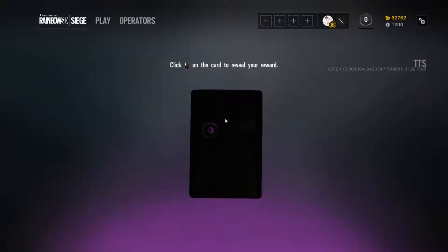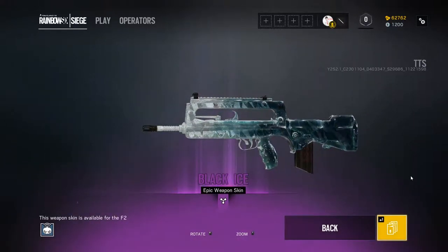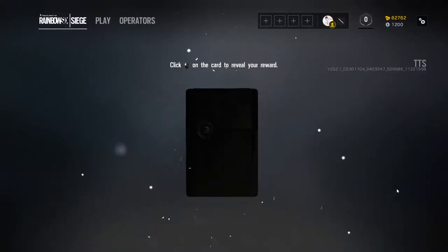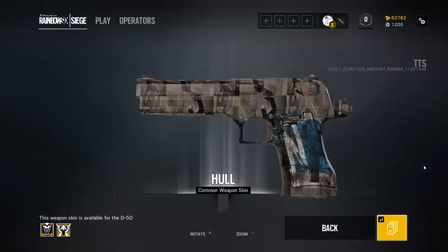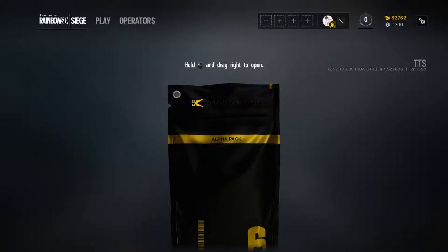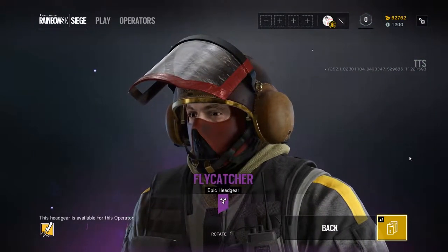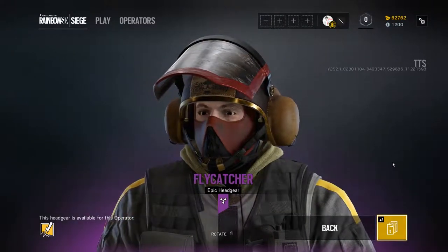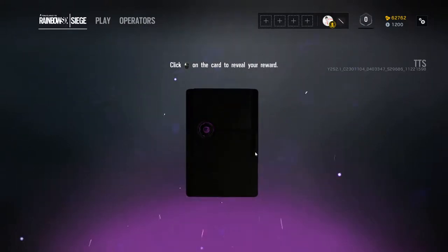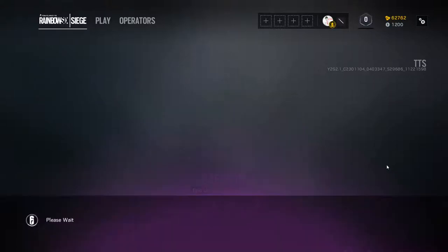Another! Black Ice Epic Weapon Skin! A common weapon skin — oh, that looks pretty good though. Okay, Fly Catcher! That's gonna look good.